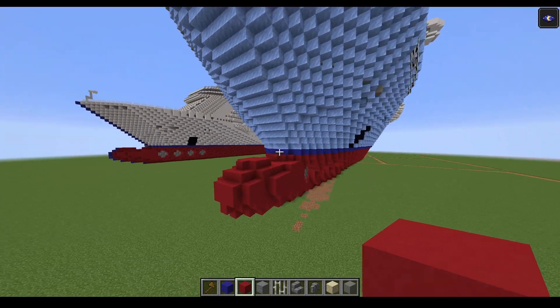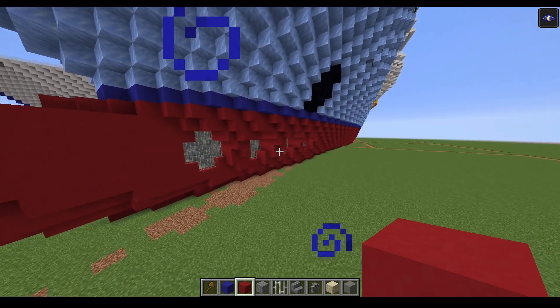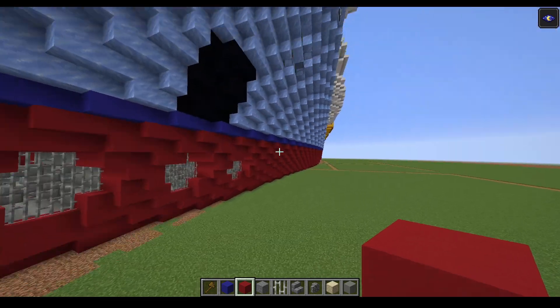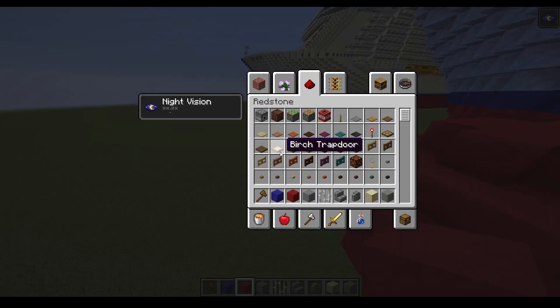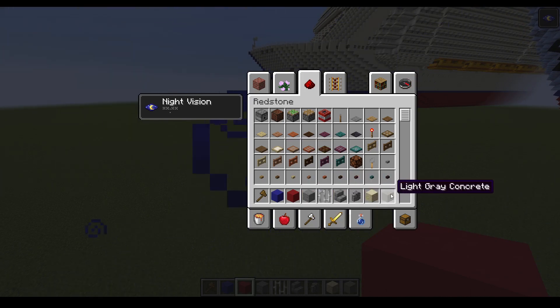We're going to be doing from the blue line down, which includes the propellers right here and the propellers at the back as well. For this part we're going to need: blue, red, stone, iron bars, stone brick stairs, cobblestone wall, sandstone, and light gray concrete.